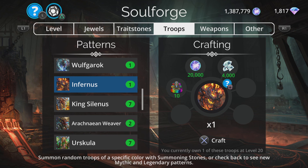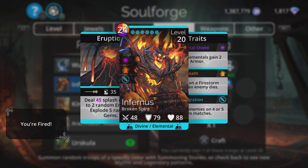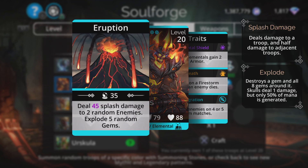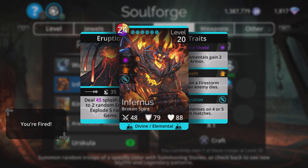Infernus — this is a good week for decent mythics. Infernus is great. When he came out, he was probably the top mythic in the game — absolutely amazing, just wiping out teams left, right, and center. He deals splash damage to two random enemies and then explodes five random gems. Don't discount those five explosions — they generate quite a lot of mana back, and Infernus has become ready to cast again straight away many times. His third trait burns all enemies on four or five gem matches, and if you mix him with a team that does extra skull damage on burn, that can be mega effective. Infernus is absolutely worth crafting.